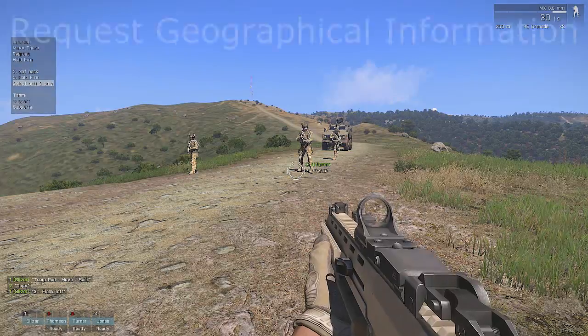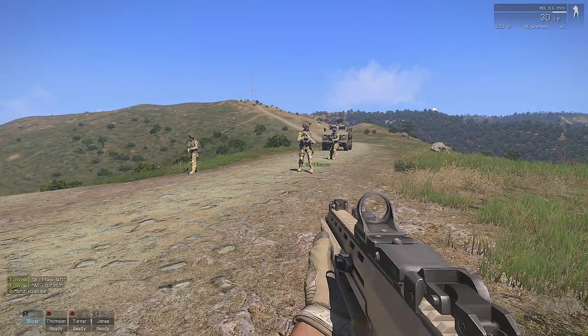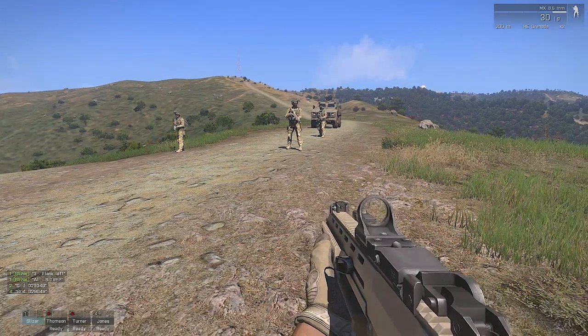Squad, reporting. Sit rep. Grid 0-2-niner, 0-4-niner. Grid 0-2-niner, 0-4-niner.